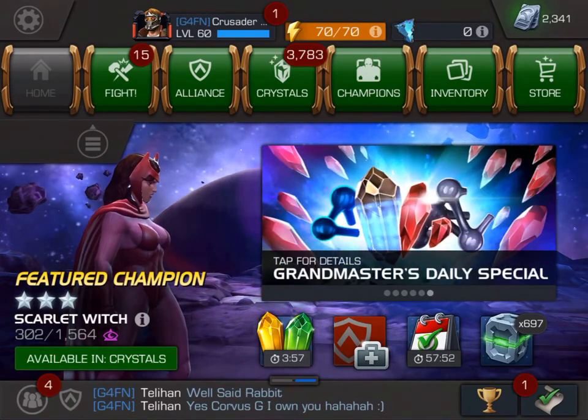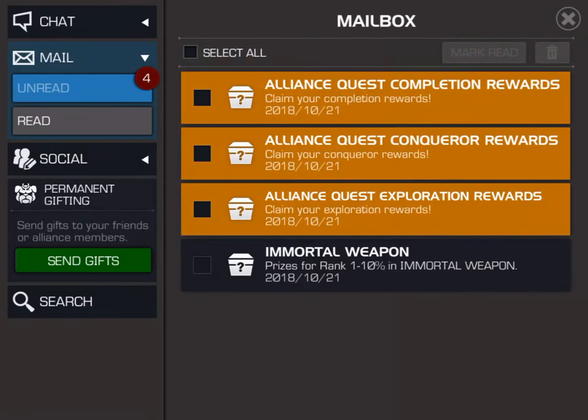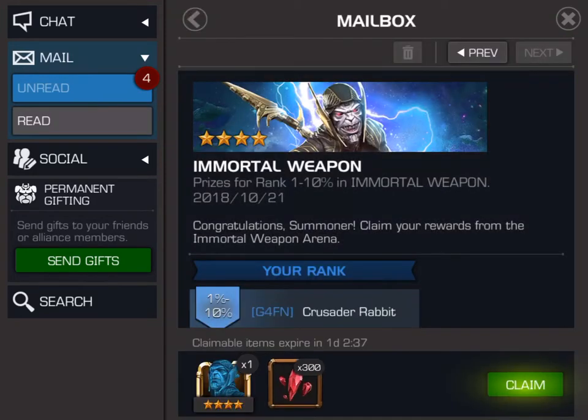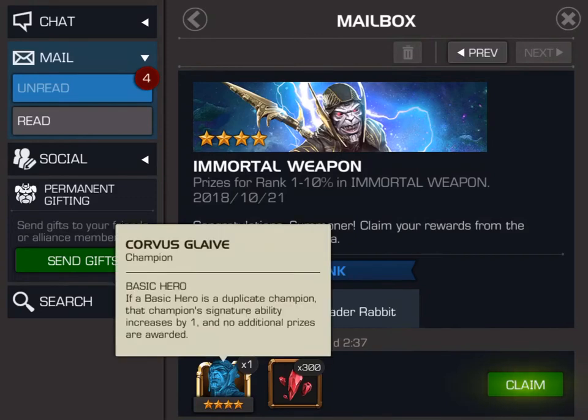Let's jump into our mail. And as you see, we have an Immortal Weapon mail, and it's for 1 to 10% in Immortal Weapon, so we got him. We got a four-star Corvus Glaive and 300 five-star hero crystal shards, which might give us a five-star hero crystal also. We'll have to check. And there's our four-star Corvus Glaive.